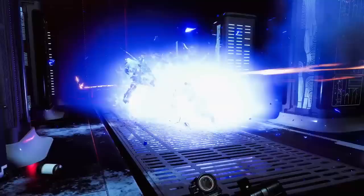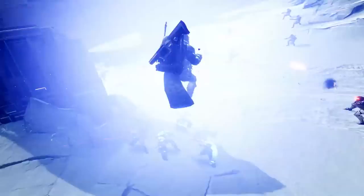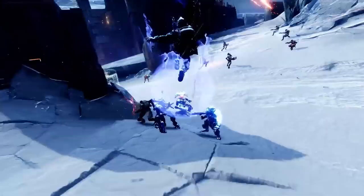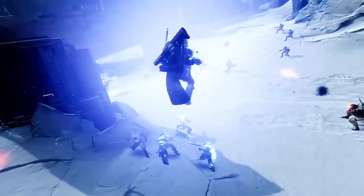Next up, we see a Guardian — pretty sure it's a Hunter, you can see the cloak — jump up in the air and whip out that ice scythe we saw before. The Hunter slams the ground, almost like a Titan Fist of Havoc, dealing damage to all nearby enemies. That's potentially another Hunter melee with this new stasis subclass, or a special ability like the arc uppercut the Hunter already has — maybe something that triggers when you activate a charged melee in the air. This seems to be giving the Hunter more brute-force area-of-effect options that normally belong to the Titan and Warlock.